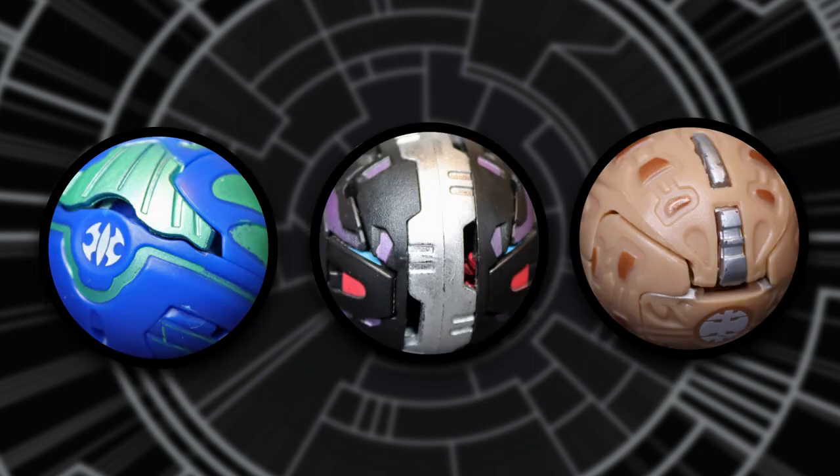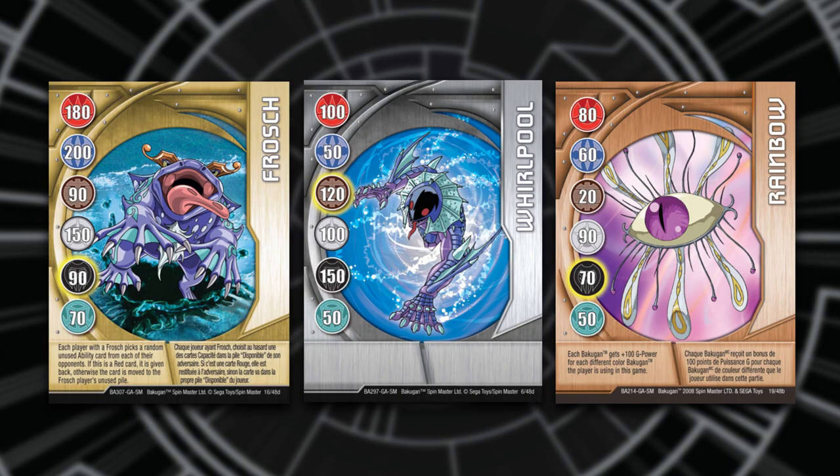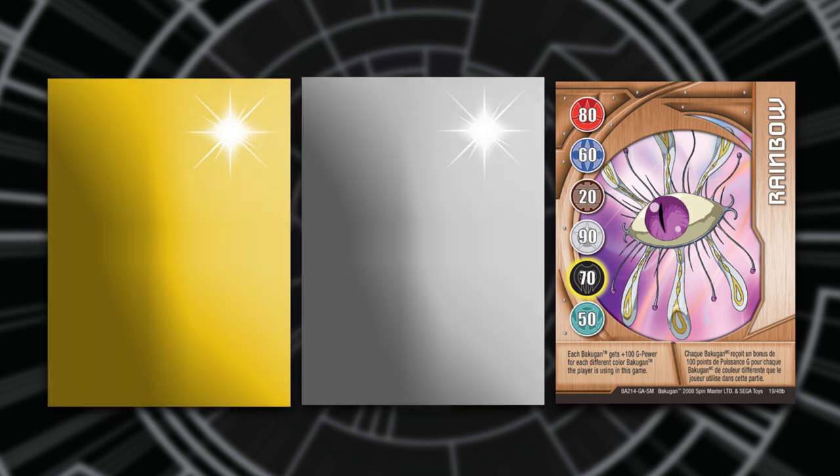In order to play Bakugan, you need a few things. Firstly, you need 3 Bakugan — these can be any color of your choosing, you just need 3. Secondly, you need 3 gate cards. These are the heavy metal cards that Bakugan can pop open on. If you look closely, you'll find that these gate cards have different colors on the back of them: gold, silver, and copper. You will need one of each.